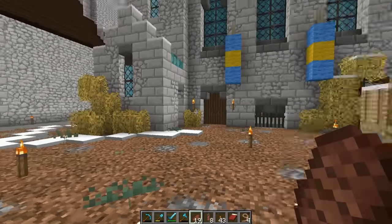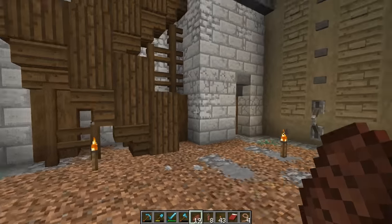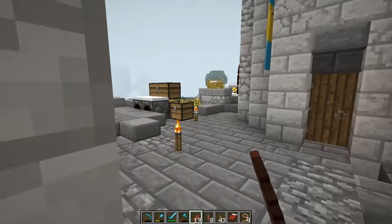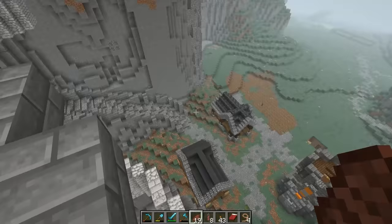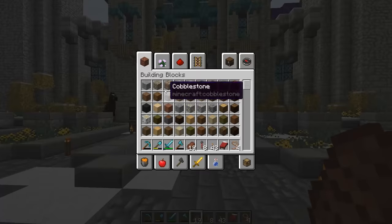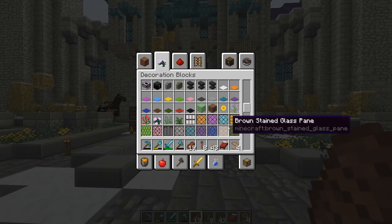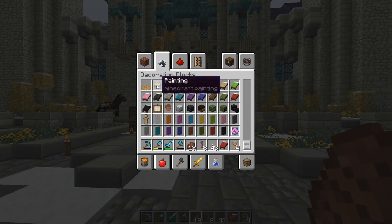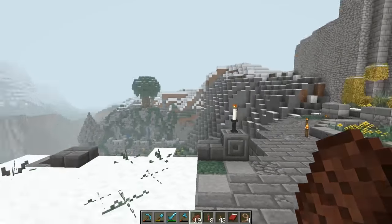There's gonna be different colored signs now too — they announced that. Dinner Bone tweeted out a picture of a dark oak sign, which is awesome. That'll allow for a little more details. I'm really hoping we get different colored chests and different colored bookshelves — that would be so nice. Get oak, spruce, all the different types — that would be really nice.